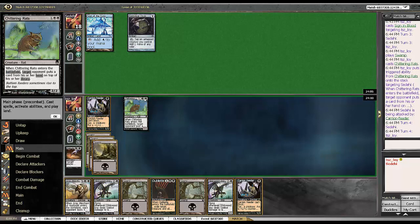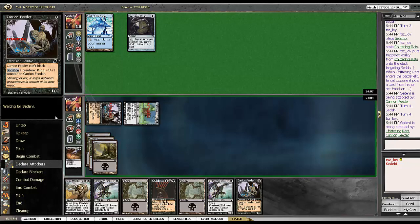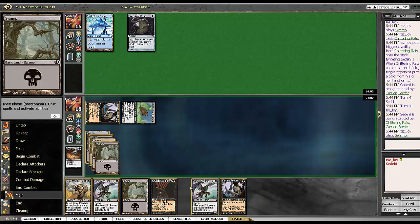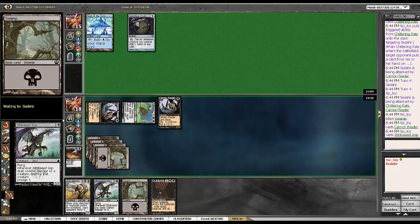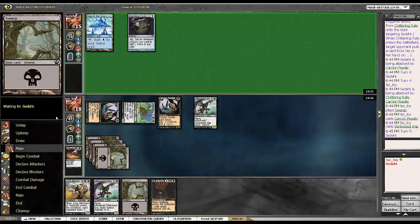Another Carrion Feeder. This is going to be an awfully large Grey Merchant. I'm assuming this is Affinity that we're playing against, which is one of the top two decks in this format — quite strong and quite fast. It's playing a Tog-and-Fling game mostly, in that it just sacrifices a bunch of artifacts and kills you in one go. Becomes hard to block as well.